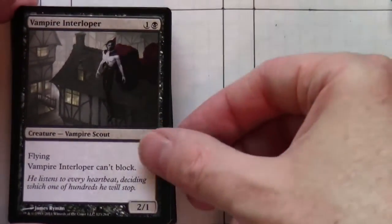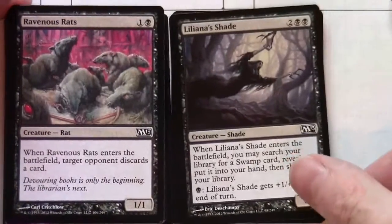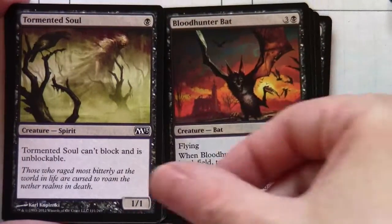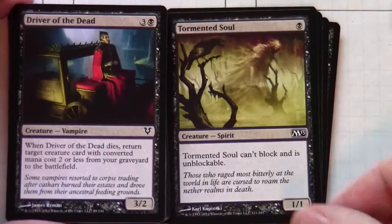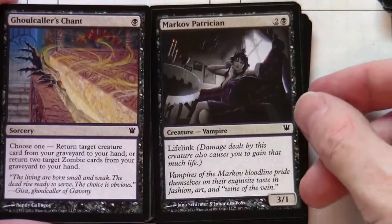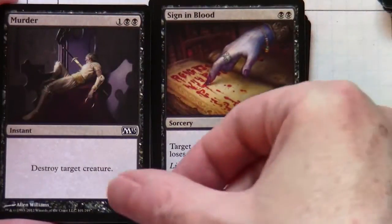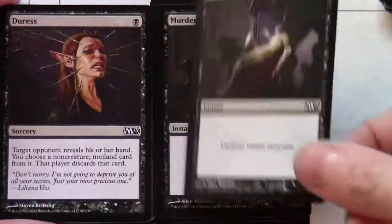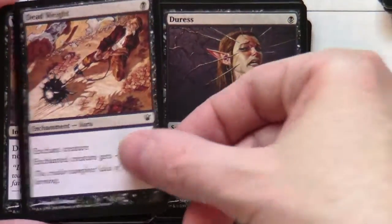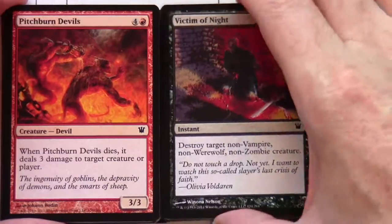Divination, Curse of the Bloody Tome, Encrust. Moving on to black: Vampire Interloper, Liliana's Shade, Ravenous Rats, Bloodhunter Bat, Tormented Soul, Driver of the Dead, Markov Patrician, Ghoul Caller's Chant, Sign in Blood, Murder — two of those — Deadweight, Victim of Night.